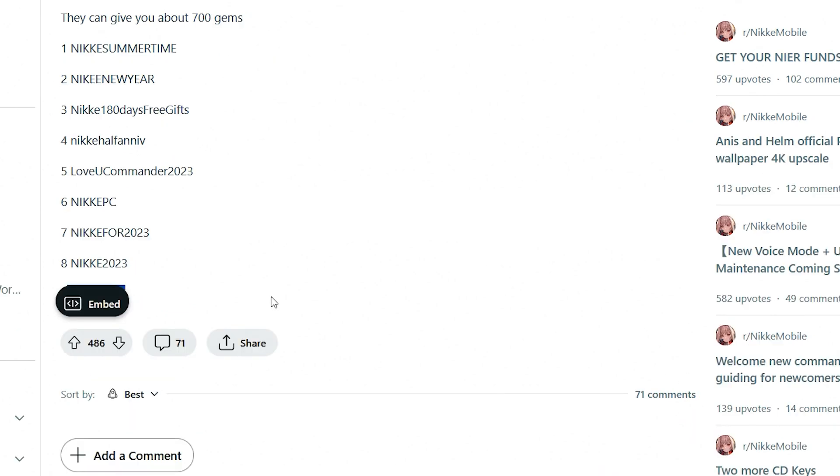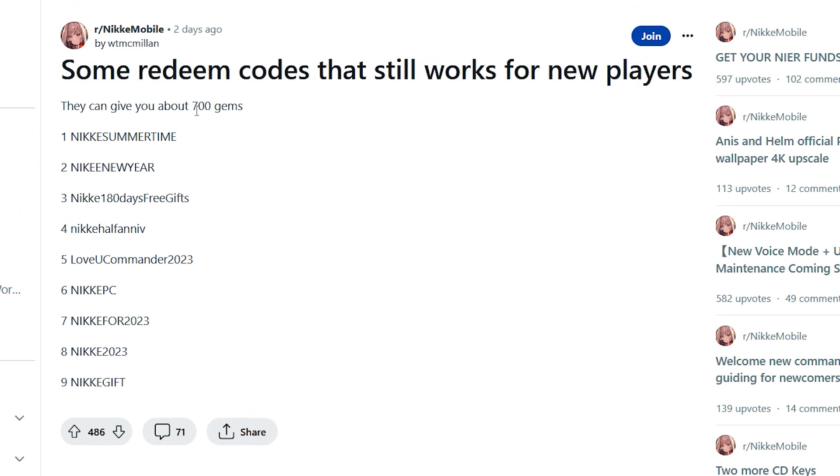So these are currently the working codes that still exist. To recap: NIKKI GIFT, NIKKI 2023, NIKKI FOR 2023, NIKKI PC, LOVE YOU COMMANDER 2023, NIKKI HALF ANIV, NIKKI 180 DAYS FREE GIFTS, NIKKI NEW YEAR, and NIKKI SUMMERTIME. Try these codes and see if they work — they can give you about 700 gems total, so keep that in mind.